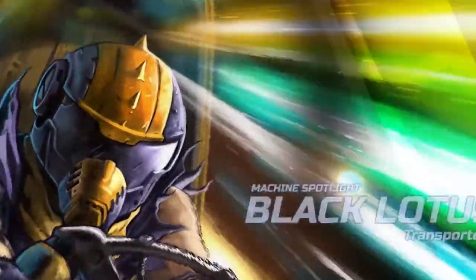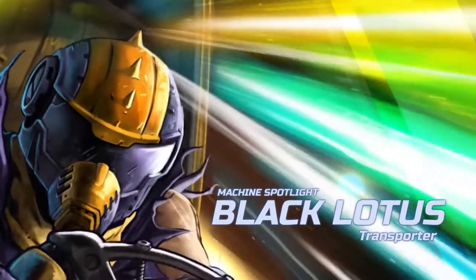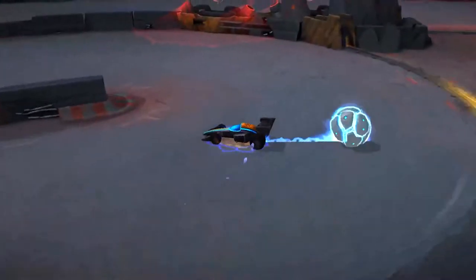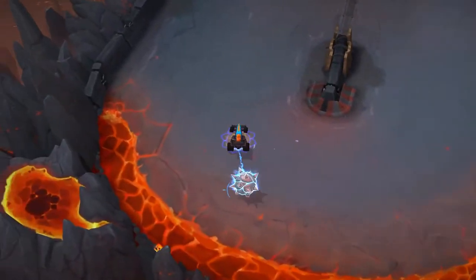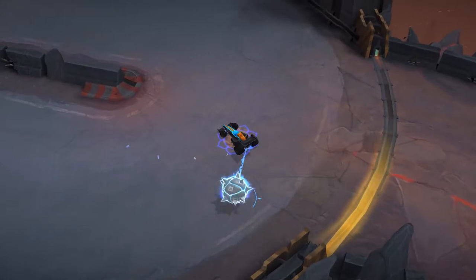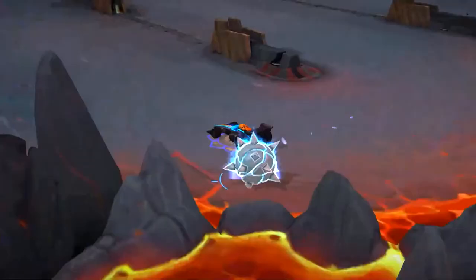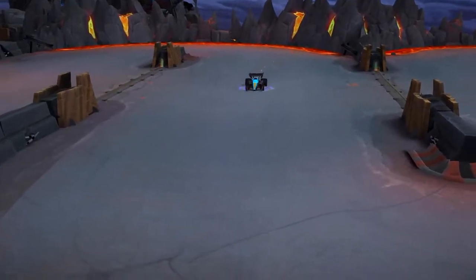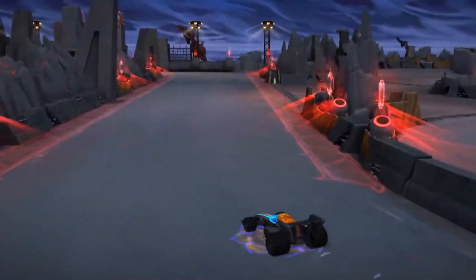Welcome to the Machine Spotlight. This is Black Lotus, the Nameless. Black Lotus is an urban legend — nobody knows if this pilot is a man or a woman, or even if they are human. The only thing they know for sure is that Black Lotus is really, really fast. Black Lotus is a transporter and a specialist when it comes to delivering the bomb. Nobody can beat the speed of this pilot's machine when it's flat out on the track.